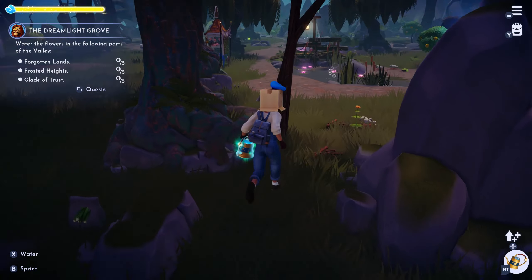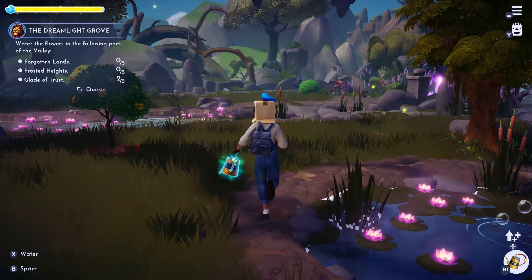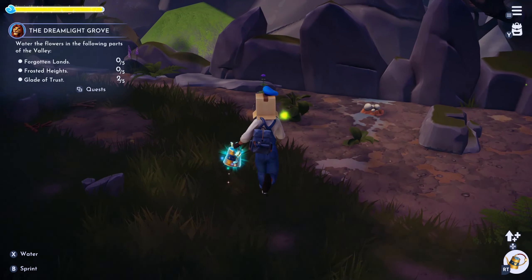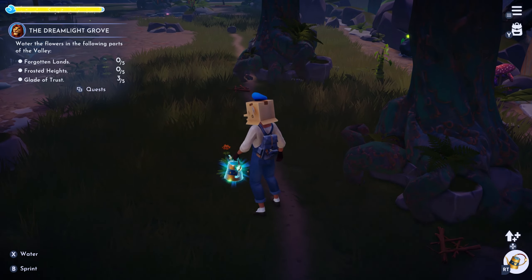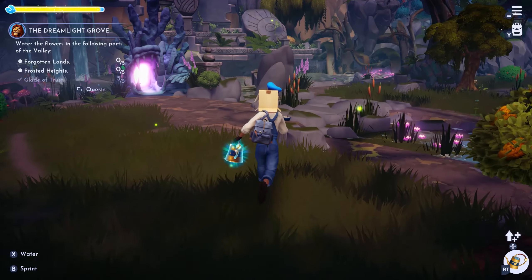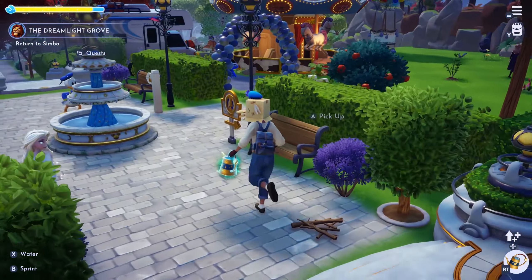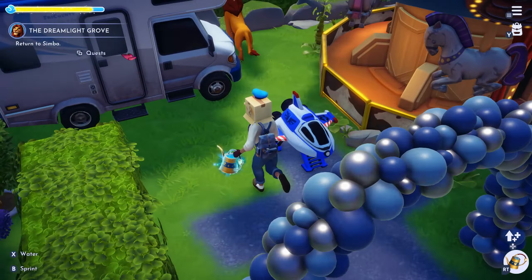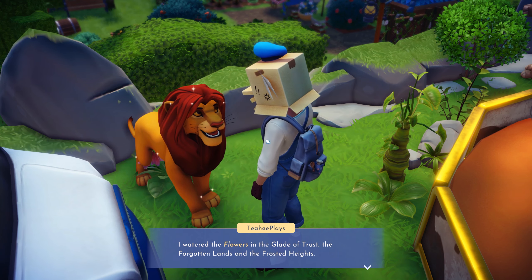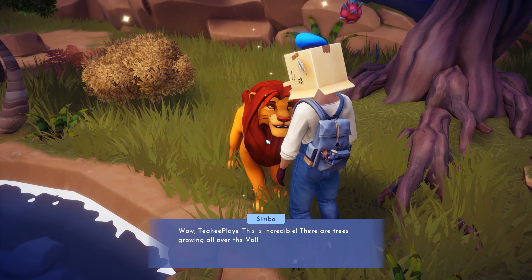I need to water flowers — okay, there are some here. I haven't done any decorations here yet. I've seen some fellow Disney Dreamlight Valley players and their decorations are pretty nice; I look at mine and I did nothing. I'm going to teleport. We have Simba here and two others in the restaurant. I've watered the flowers in the Glade of Trust, the Forgotten Land, and the Frosted Heights — let's go back to the dream light tree!